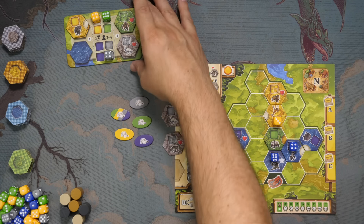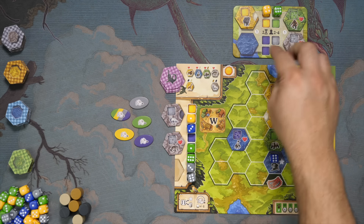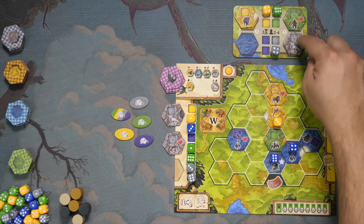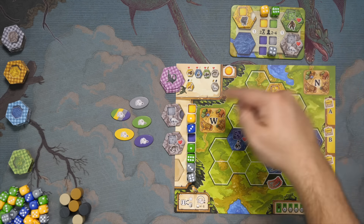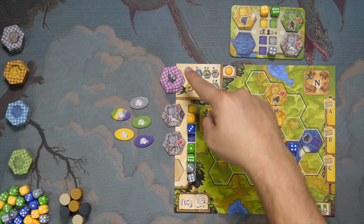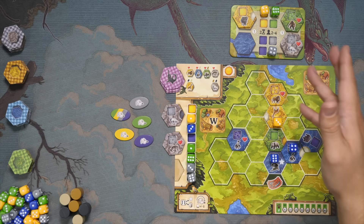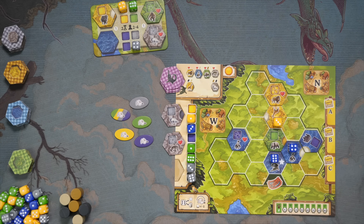During the second half of the game, we are again replenishing these boards, but at that point we're also putting dice in here on the inside, and new tiles here as well from the supply. We continue — they won't run out, but these things will run out. And once that's done, the game is over and we are going to score everything else.